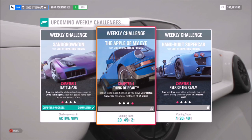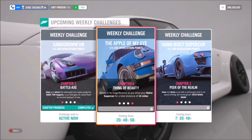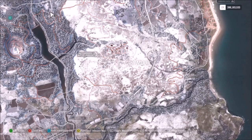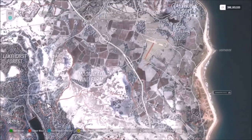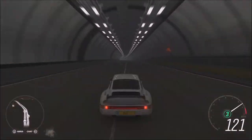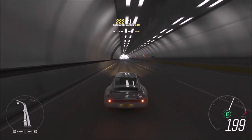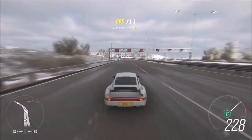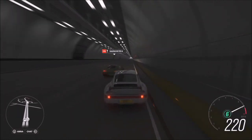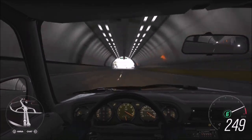The final challenge just wants you to drive 15 miles in your retro supercar. It's super easy, just a little more time-consuming than the rest. I recommend heading to the motorway, where you can rack up miles faster because you'll be going flat out. It'll probably take about five to ten minutes depending on your car. In this Porsche it'll happily sit above 240 mph, so it'll only need about three runs of the highway — roughly five minutes.